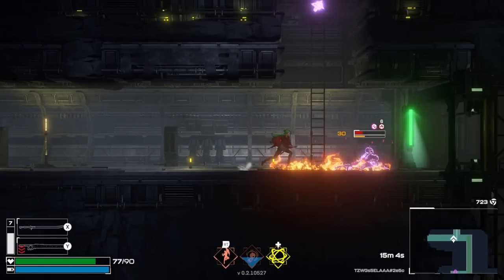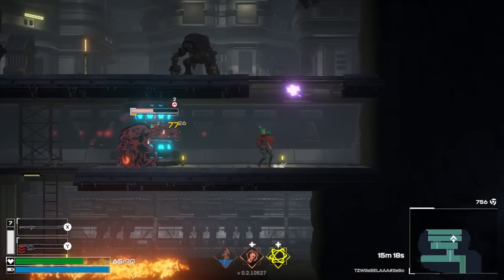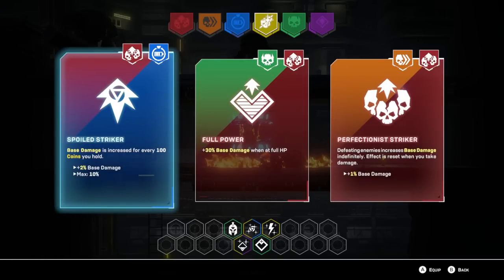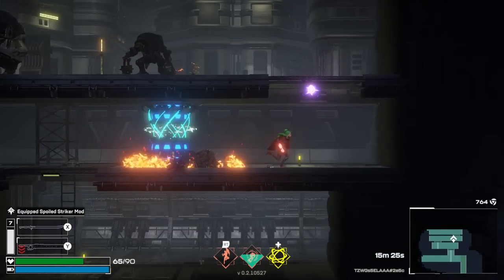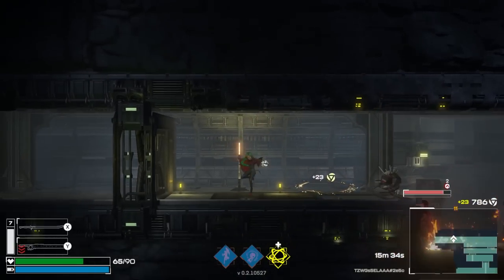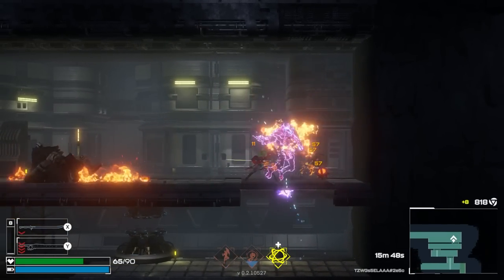Did I just cause that little dude to just explode? More perk — bonus damage at full HP? No. Base damage based on how many coins I hold — it's only up to 10% though, which is a little rough. Well, I'm not full HP, so I guess I'm going to go for spoiled striker anyway, just because why not. I'm hitting him whenever I crit — I'm getting him with the shock. That's why they're micro-pausing.